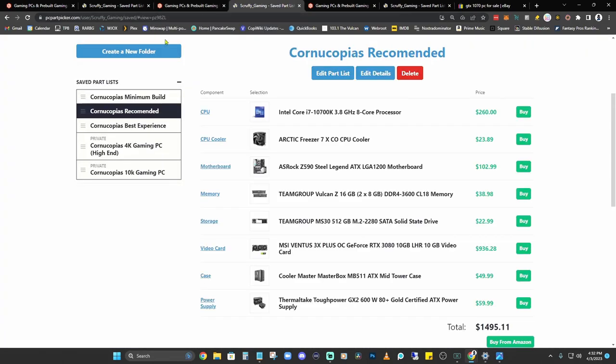If you feel confident building your own PC, I've put together a parts list for the recommended tier as well. You are saving a little bit more money by coming in at about $1,500 for a self-build.